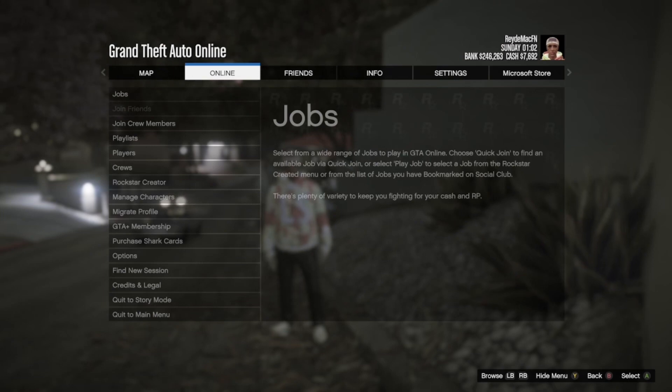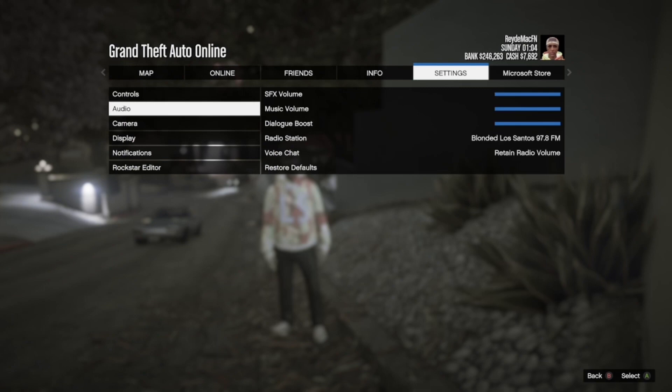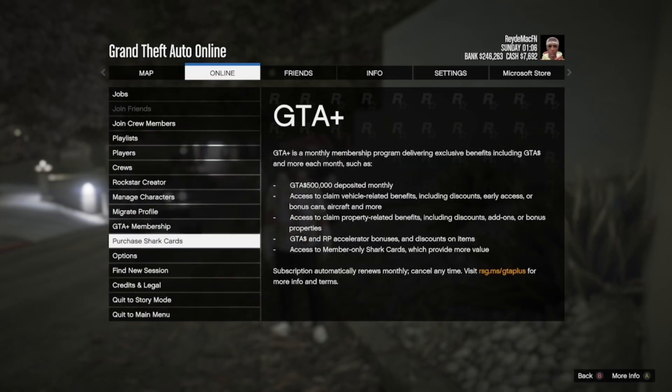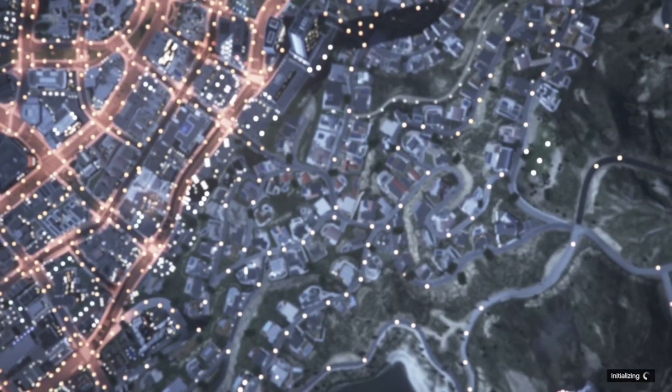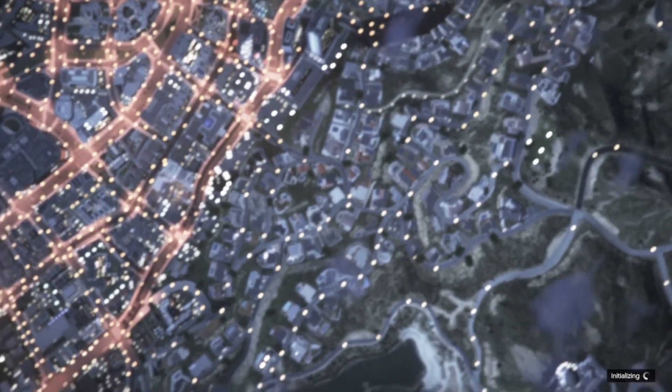So what you're first going to want to do is load in, go to Online, go into Find New Session, go into Invite Only. Don't just go into Invite Only and leave the video because it's not going to work — this is just the first step.